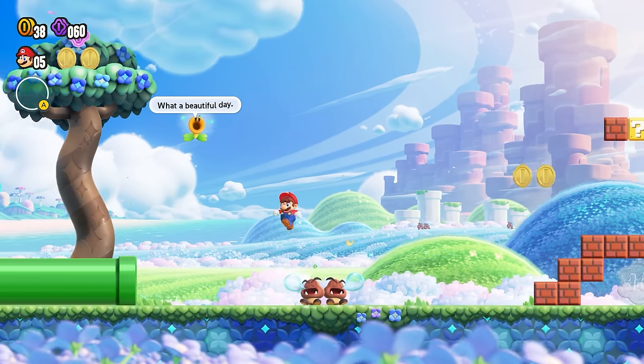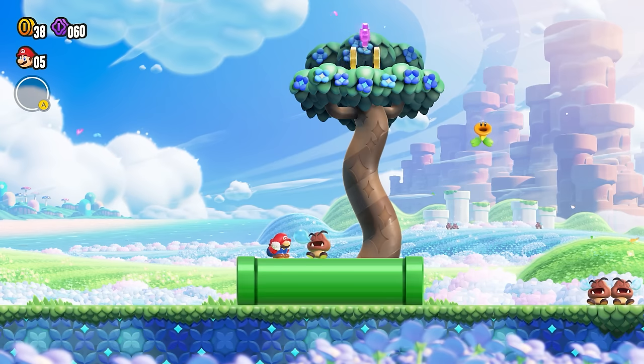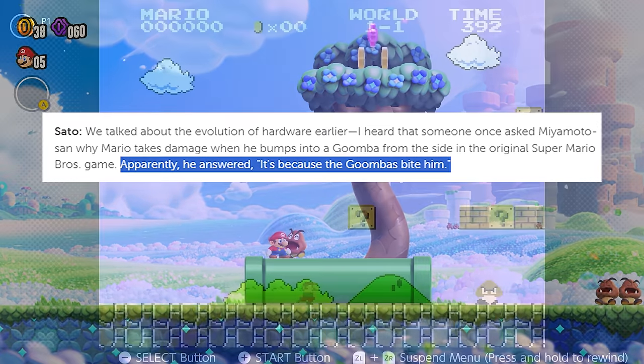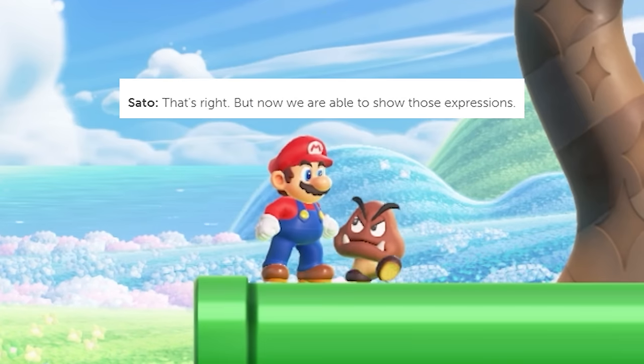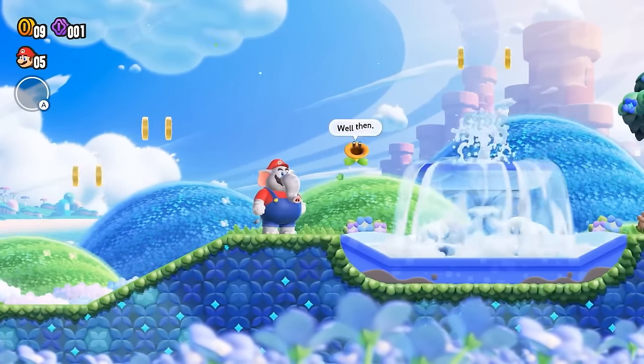Sure, they might look familiar, but this time there's a twist — a bite. The developers of Wonder brought this animation into the game since they heard from Miyamoto himself that Goomba's biting was originally intended for the first Super Mario Bros. game. Now we're able to show those expressions.